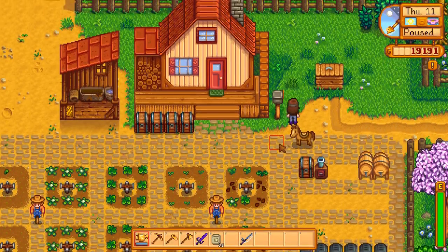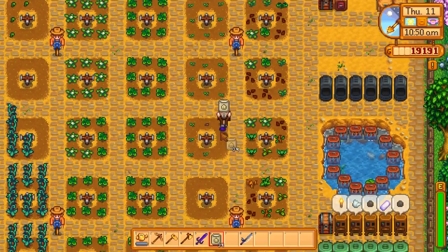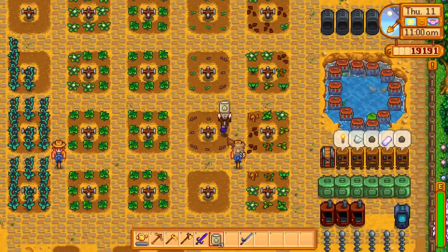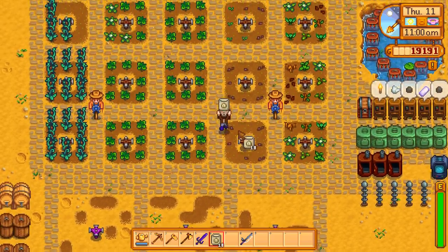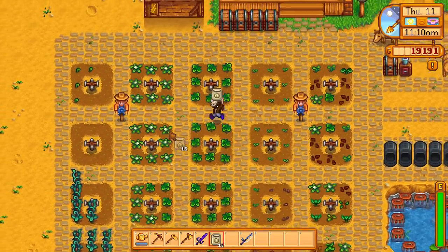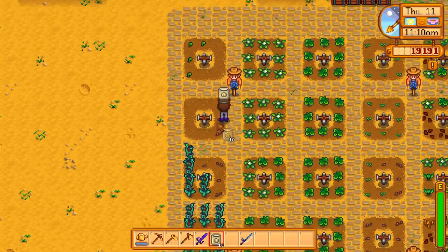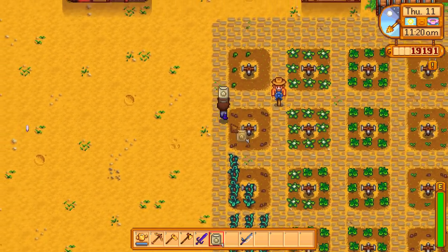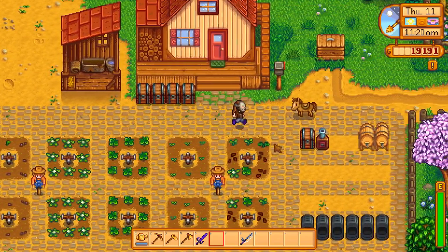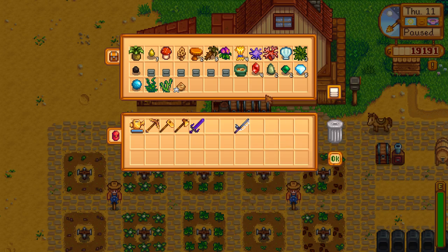There's not that much stuff to do in other areas of the game right now. We're treading water until we can get those strawberries up. Animals — how did I forget? I need to start getting my animals. Those are all planted, thankfully. We will get the stuff for Calico Desert because we'll just go there later today.